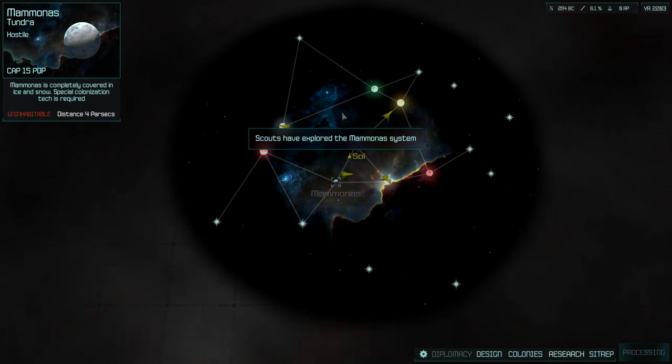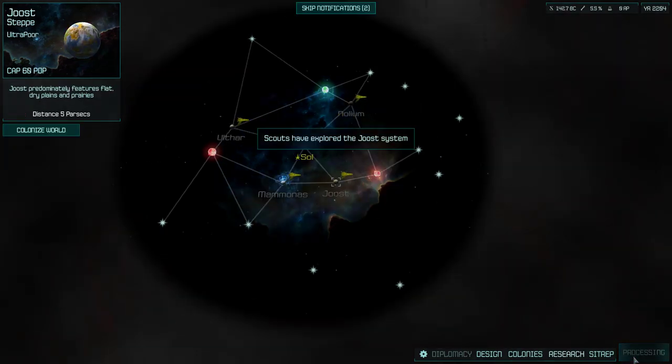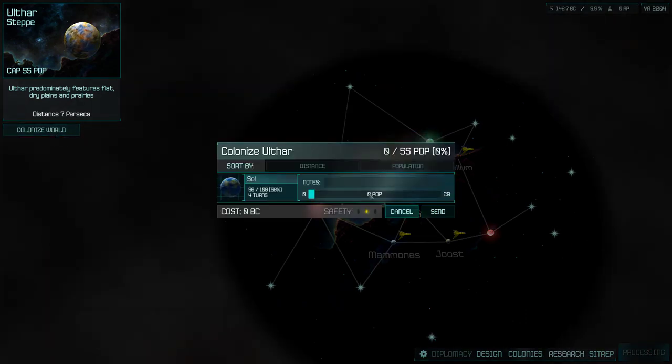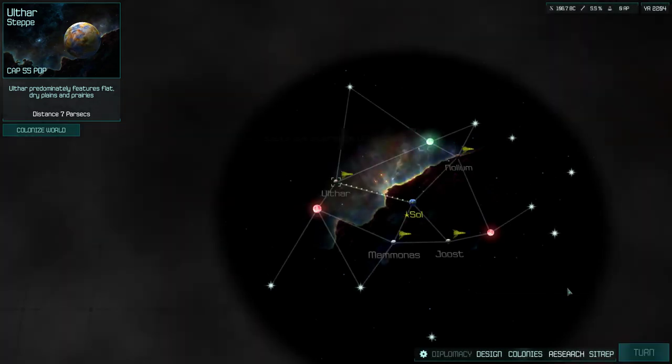We can start by having everyone scout. Star lane density right now is so high. I should have prioritized the yellow one. Ultra poor — that's a bit of a bummer. The yellow stars typically have the best planet chances. Let's send some people. You don't need a colony ship in this one — you just send those people over.